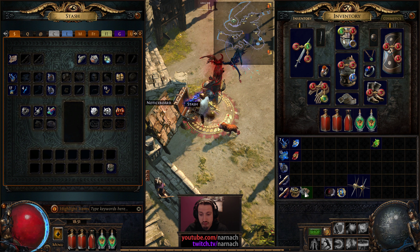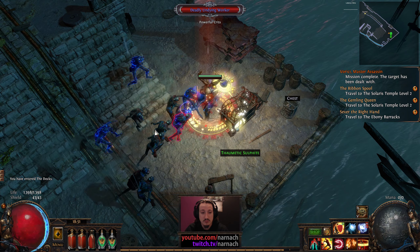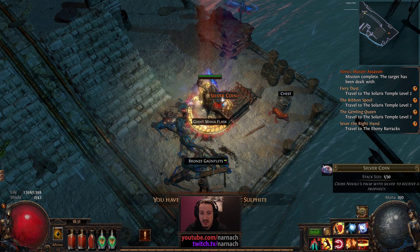Back to the Docks we go. Had a chat with Furichi — he's mightily impressed. And there is the sulfite. So at least now I have all the stuff needed to get to Solaris Temple.